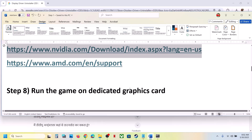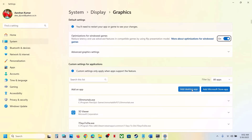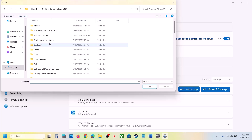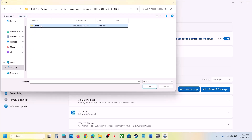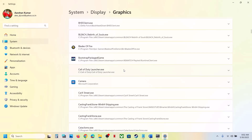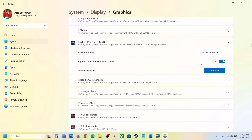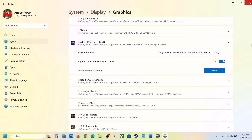The next step is to run the game on the dedicated graphics card. Type Graphics Settings in the Windows search box, click Graphics Settings, click Add Desktop App, go to the game installation folder, open the game folder, select the game exe file, and click Add. Once added, find the game in the list, click on it, set the GPU preference to High Performance, and then launch the game.